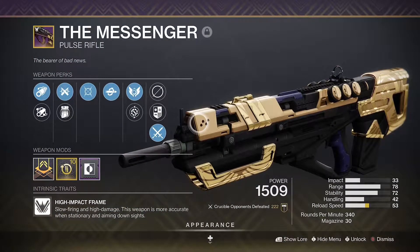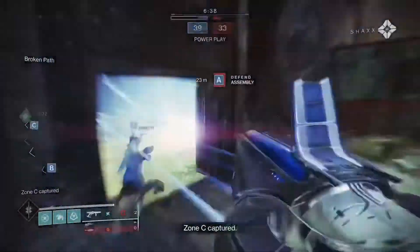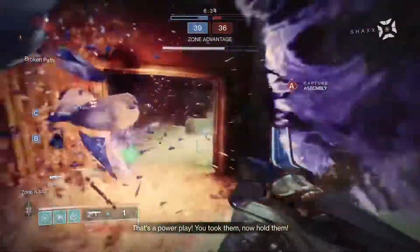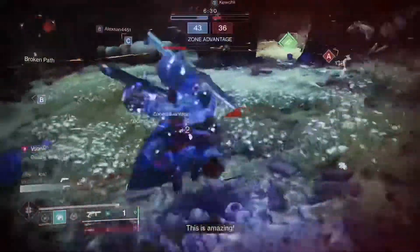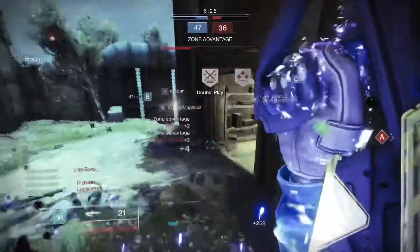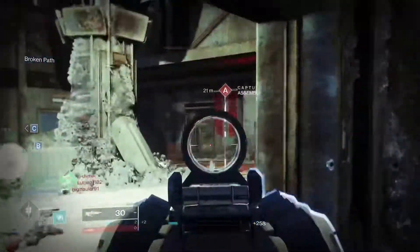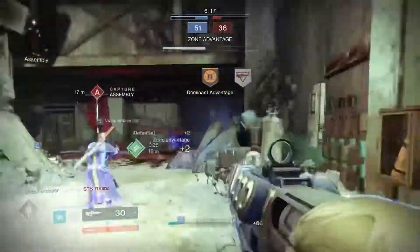Now let's dive into the rest of the build. For the primary we're gonna be using the Messenger pulse rifle. Pairing these together allows us to prime the enemies with the grenade launcher and quick swap to the pulse for a super easy cleanup from almost any range. Any high impact pulse works well, but I recommend the Messenger mostly because it can roll with Kill Clip or Desperado, which can lead to some really nice multi-kills and killstreaks. The Messenger also has almost the same name as our grenade launcher, which does nothing but it's kind of cool.